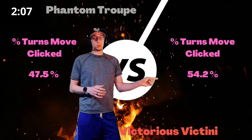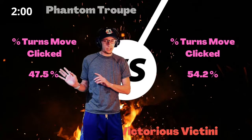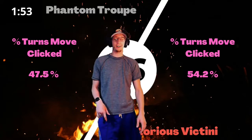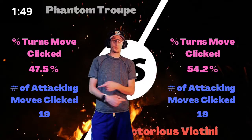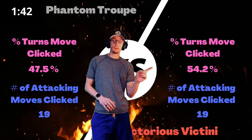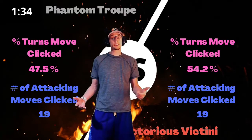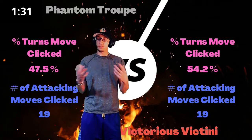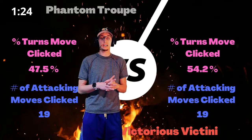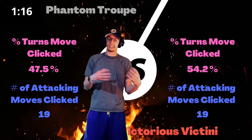Looking at percent turns a move was clicked: the Victorious Victinis clicked a move 54.2% of turns, whereas we did it 47.5%. In the original battle video I said there was a 10% differential, but I found an error after I said that — it was 10% at the time, I'm not trying to mislead anyone. What's really interesting is we actually clicked the same number of attacks — both of us clicked 19 attacks — but they clicked a bunch of recovery moves or defog in addition. So they had a much higher percent of moves clicked at higher value, and our average damage per attack was higher, but they were getting a ton of recovery because they were still clicking a move about 8% more turns than we were. That's where things really started to go wrong for us.